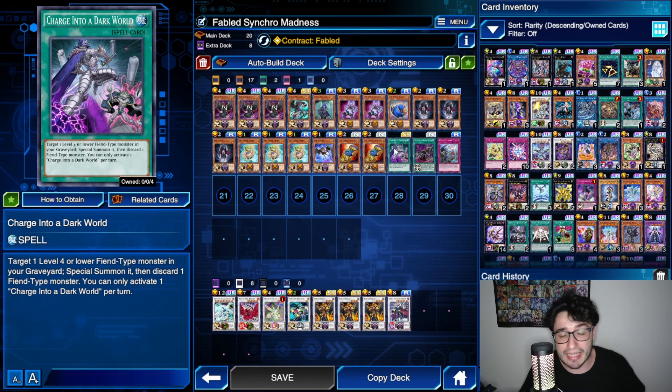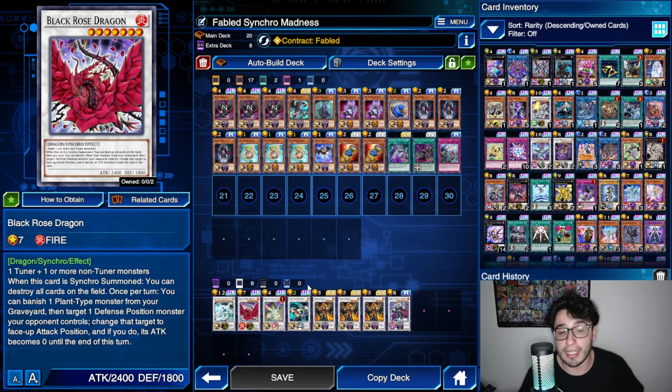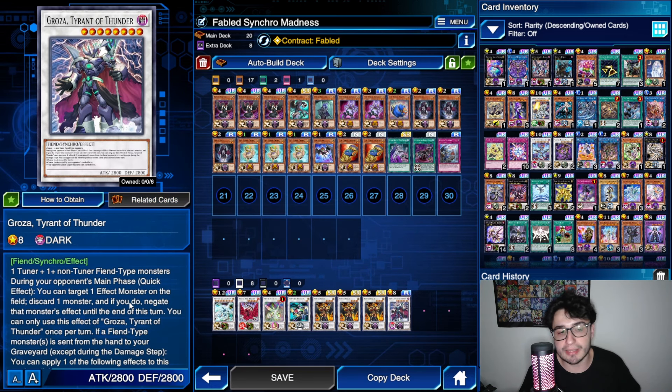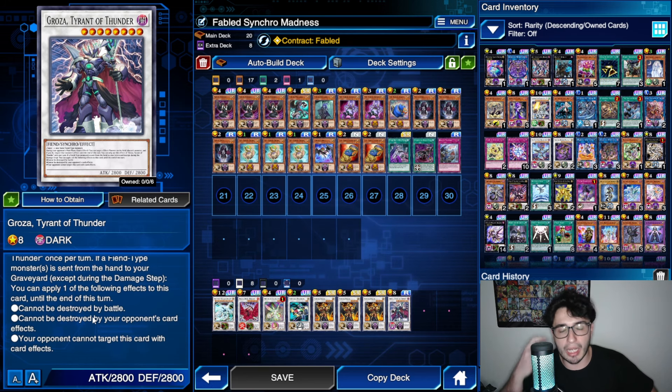For the extra deck, apart from Triple Raging and Formula Synchron, we have Quasar, of course, plus Black Rose Dragon as a valid alternative in case you don't manage to summon double Raging — which can happen if you start with all Spell and Trap cards. Having a Black Rose during your opponent's turn is still a nice interruption since it pops everything on the field. You can also end up on Groza, a very nice choice because you can discard an effect monster to negate a monster's effect on the field, triggering Fabled effects, and it can become indestructible by battle or card effect.